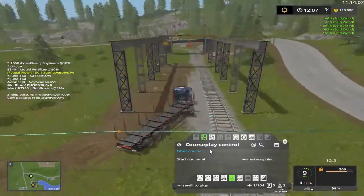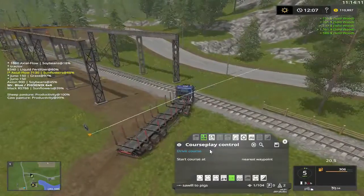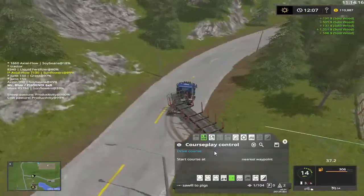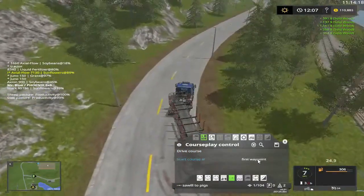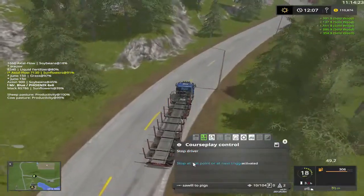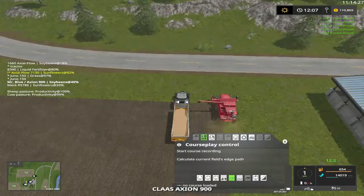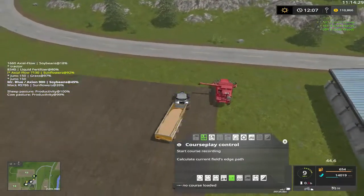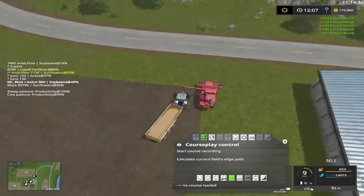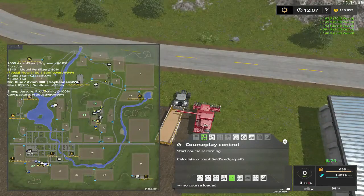There is another one but we don't have the money to get it right now. There's waypoint, drive course, and stop at the last. Get under the combine. Our other tractor should be going after the combine.